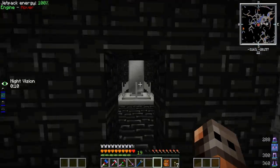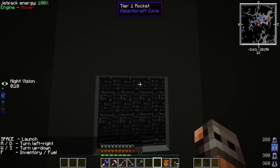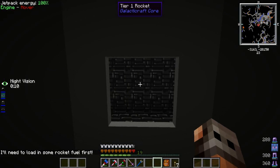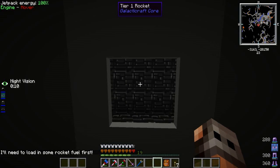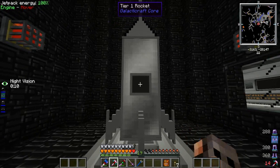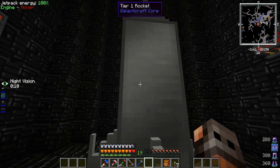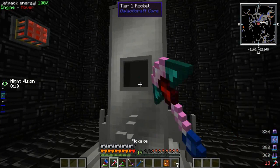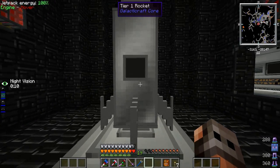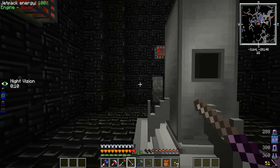There's no fuel or anything yet - I think we can get in it. Yep, we're in it. You can hit F5 and change your view and look out the little window and stuff like that. I'll need to load some rocket fuel first. It tells you if you mess something up - shift dismounts just like a minecart. I want this to face so the window faces that way. It always faces south though, not a big deal. So we're going to need to refine some fuel.